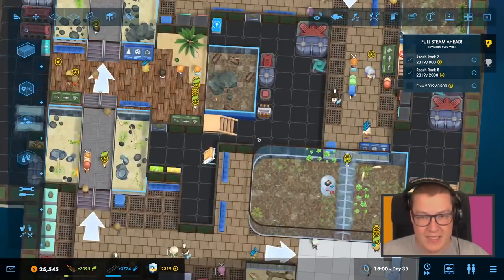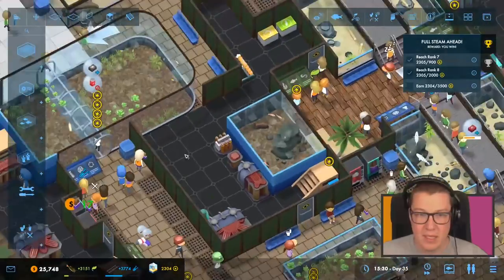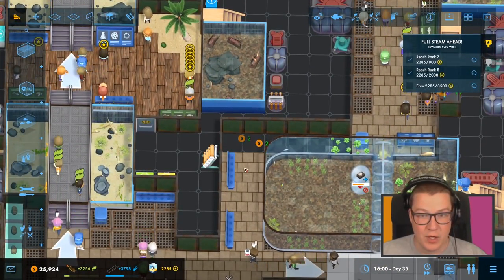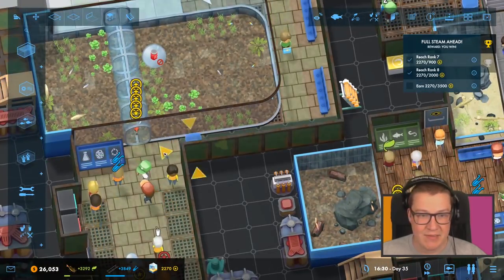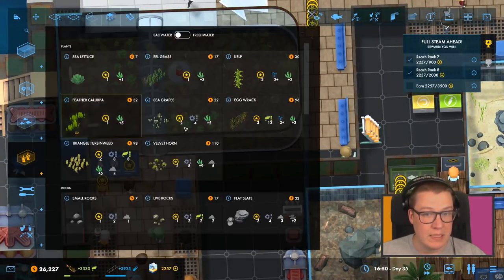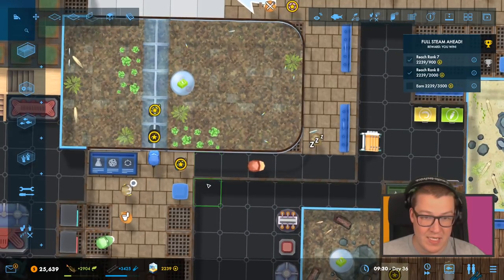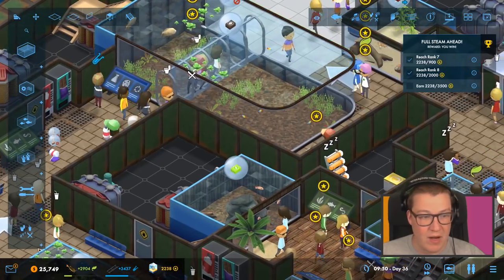A couple of things from the last episode that somebody pointed out: maybe if we move this around and put this wall in here, it'll just look a little neater — which is a fair point because it's a bit messy. And it means people can move around; if you don't want to go through the tunnel, you don't have to. Some people might have a phobia of that kind of thing.